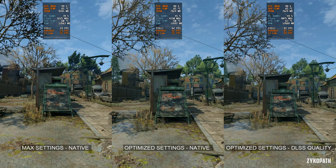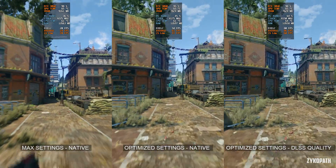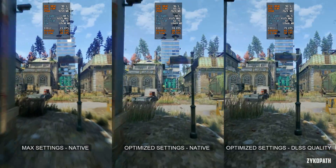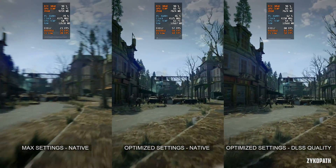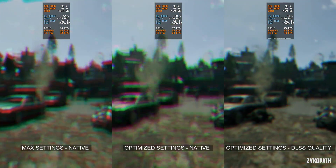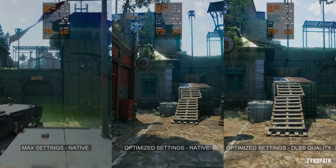Comparing the maxed settings — which has ray tracing effects enabled and maxed out LOD range multiplier — to the optimized settings at native 1440p, performance has considerably improved, going from an unplayable average of 24fps to an average of 60fps. VRAM usage decreased from 9.4GB to 7.8GB, which is just under the 8GB VRAM limit many GPUs have. Turning on DLSS Quality increases average FPS to over 80fps with VRAM usage lowered by an extra 200MB. The overall increase in FPS from max settings to optimized settings with DLSS Quality is around 252% — just incredible, and it proves just how scalable this game really is.